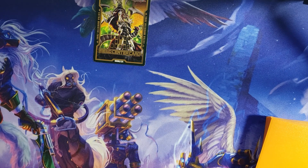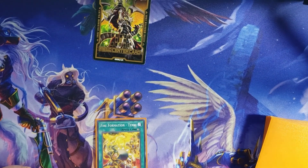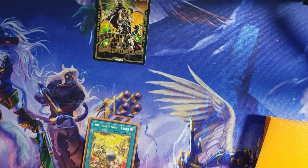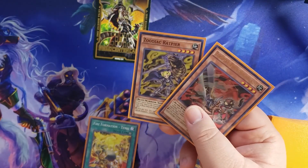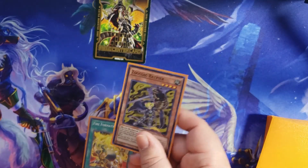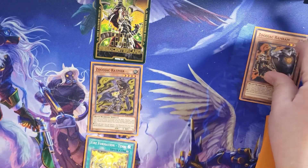First, I like to activate Fire Formation Tanki. With that, you can add a level 4 or lower Beast Warrior Monster from your deck to your hand. I'll add either a Thoroblade or a Ratpier — in this case, I'll add a Ratpier. With Ratpier, I can Normal Summon him. When I Normal Summon him, I can send a Zodiac Monster from my deck to the graveyard. So I'll send Ram Ram to the grave.